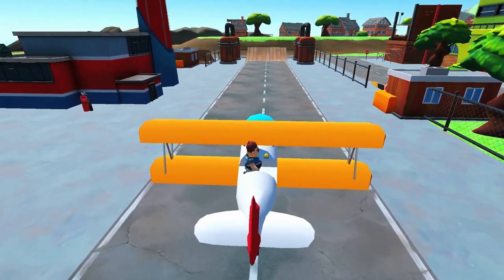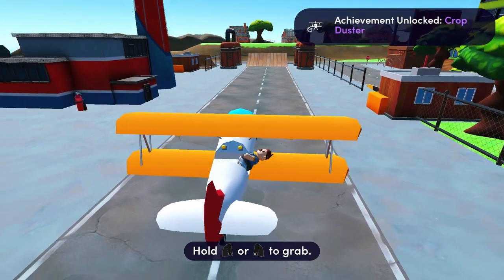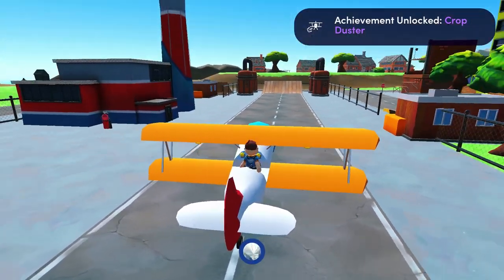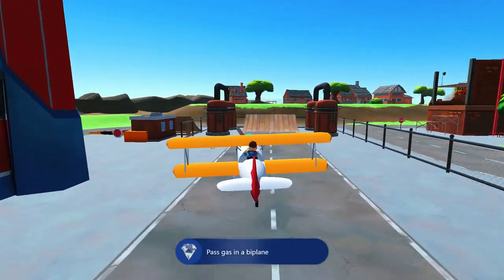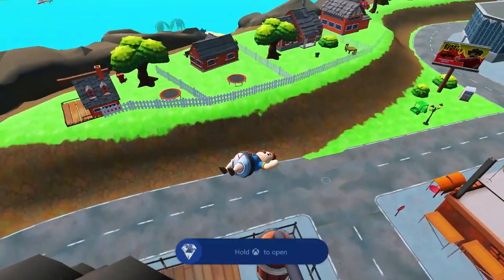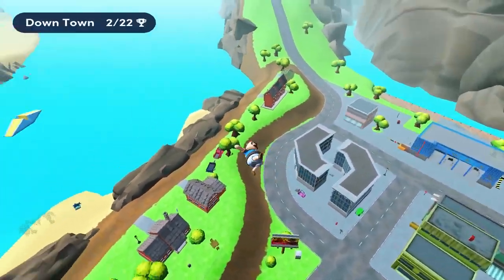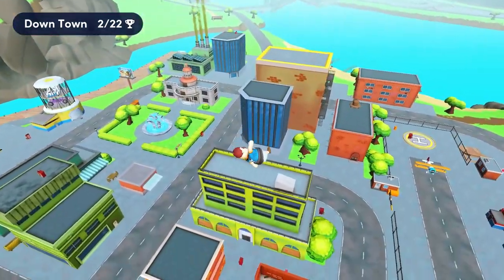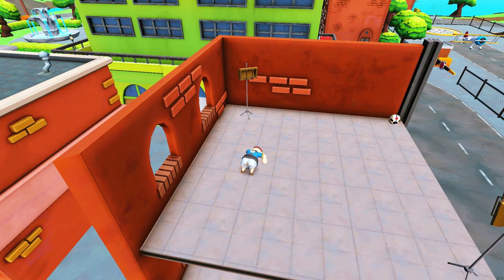To get the achievement you don't even need to fly the plane. All you need to do is press and hold B. Your B button is normally a dive button, but if you press and hold B you will release some gas — pump, fart, whatever you want to call it. Doing so while standing in the plane will get your achievement to pop, as you saw it did on my game as well.